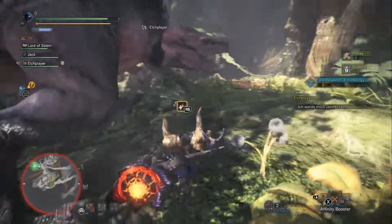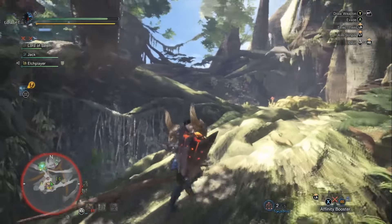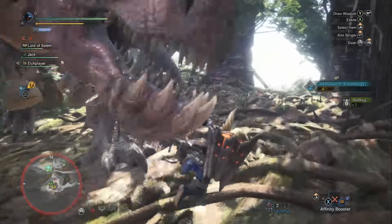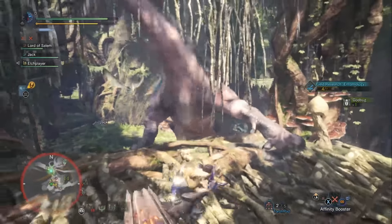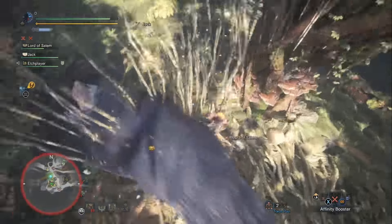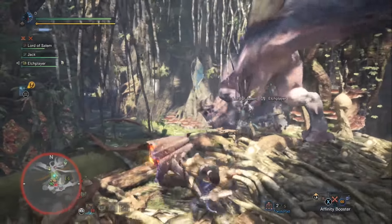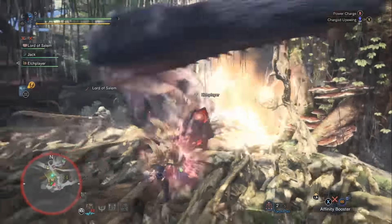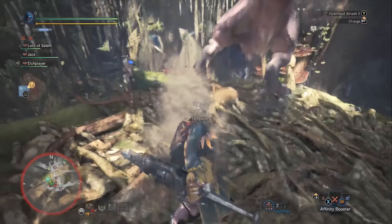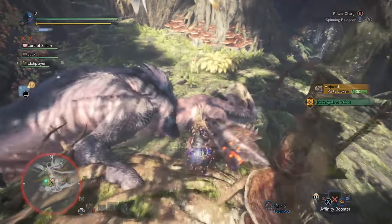Next I want to show you a build that's just for fun. This is kind of an ailment build that takes advantage of the Diablos armor set skill called Bludgeoner. The way Bludgeoner works is basically when you're losing sharpness on your weapon you lose out on a damage multiplier. With the Bludgeoner skill you don't lose out on as much - the green sharpness bar ends up doing almost as much as a blue sharpness bar.